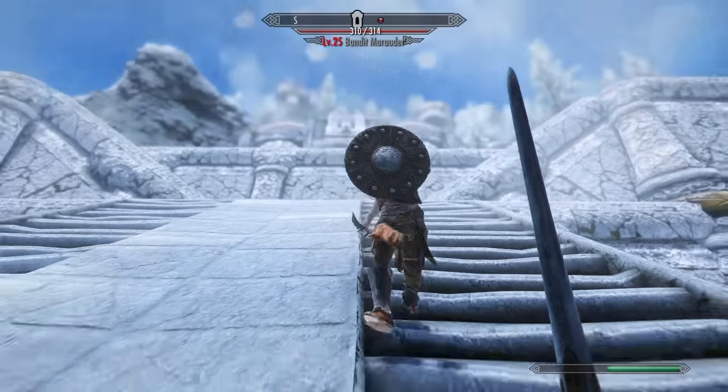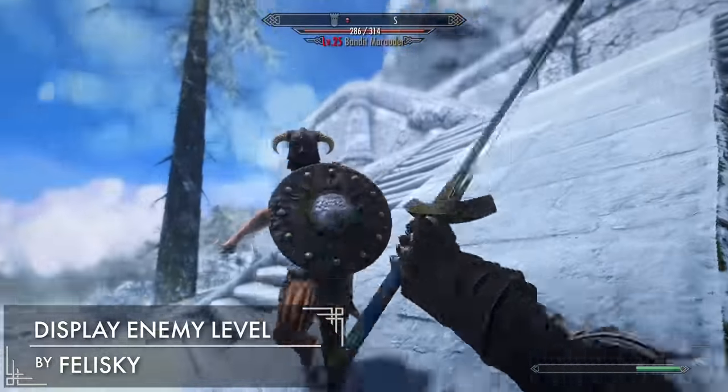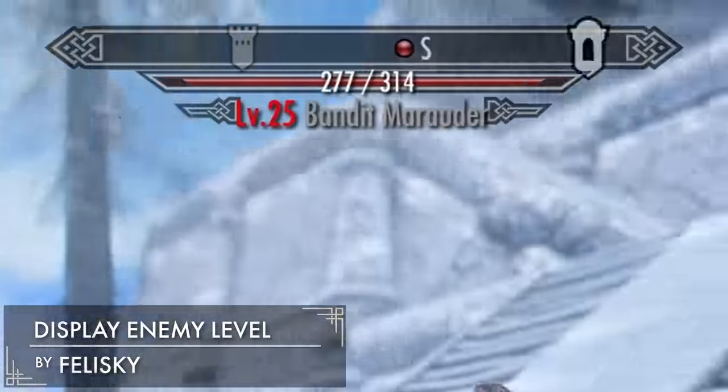Another small but necessary tweak is Display Enemy Level. Since we've unleveled Skyrim, it's going to be critical that we know what level the enemies are when we fight them. This mod simply adds the enemy's level below their health bar.